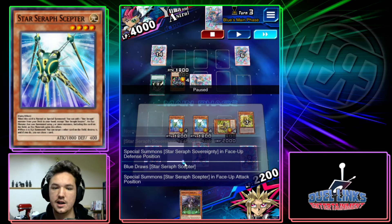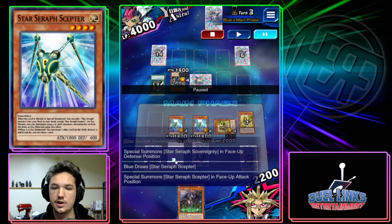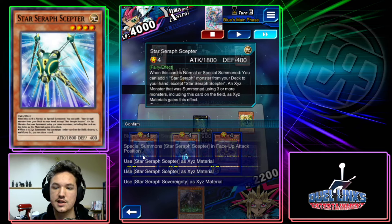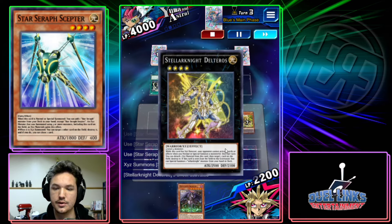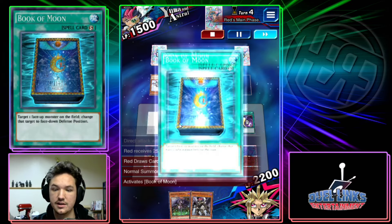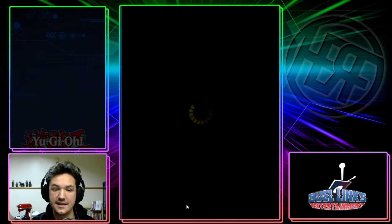I was kind of lucky here — I drew into another Scepter, which is actually insane. With double Scepter, you get to pop two cards because both of them activate, and you draw two cards. So yeah — that was absolutely insane.